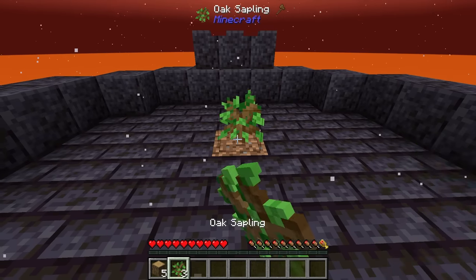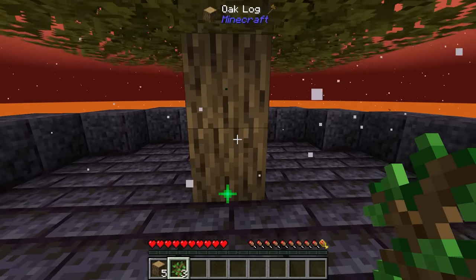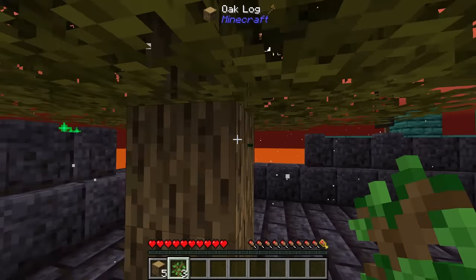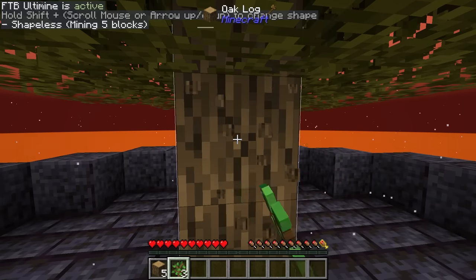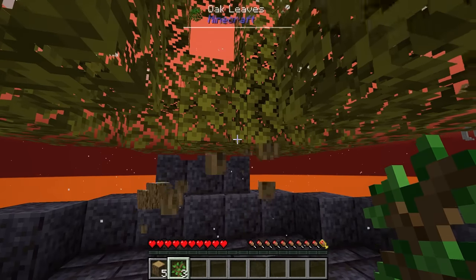As you've seen from the start, we do have Vein Miner, which is the key underneath your Escape key. And we do have the twerking grow mod — or the 'fart on the tree' mod, or whatever it's called nowadays — where you just simply crouch and it will grow your saplings. And of course, we can harvest.